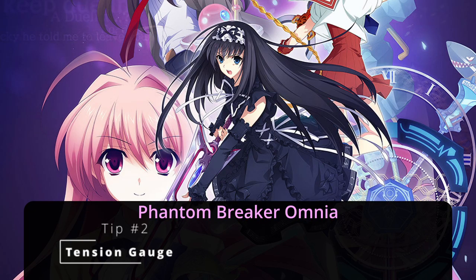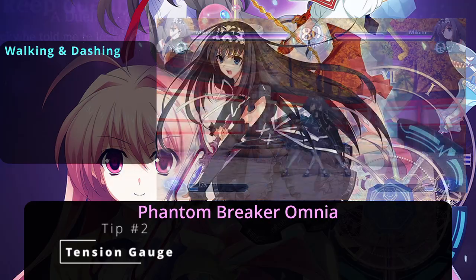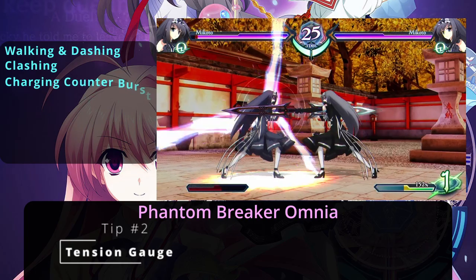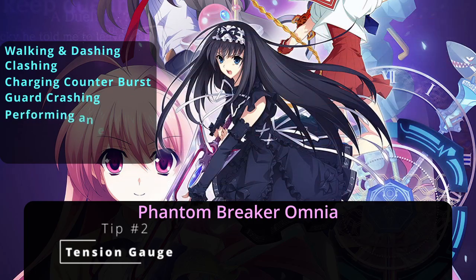How does one go about building the Titching gauge? As of this demo, these are the actions that build it: walking or dashing forward, clashing with attacks, charging your counter bursts, a guard crash occurring, and performing an invasion.